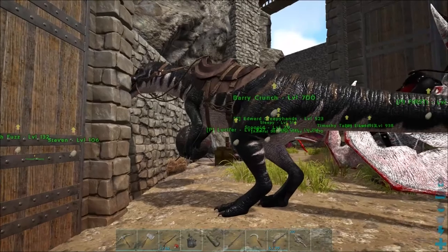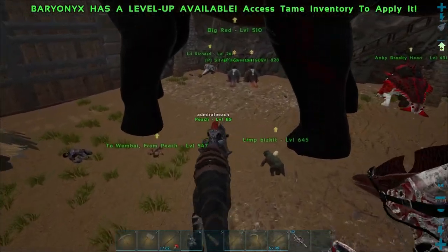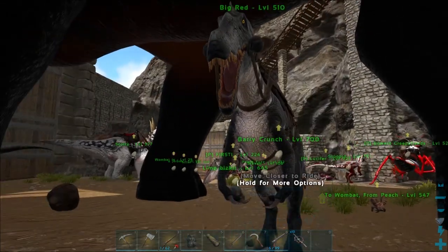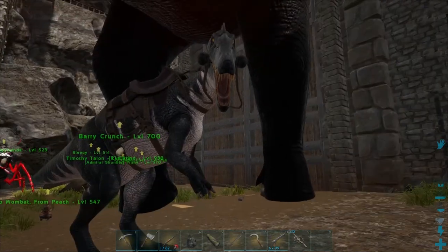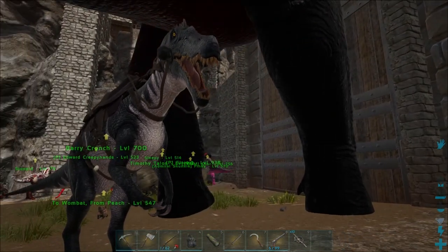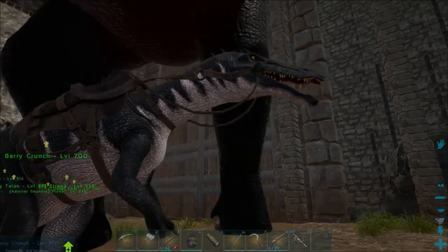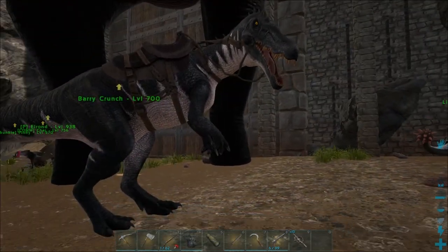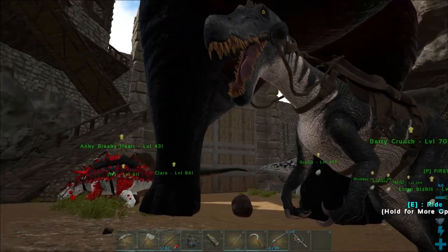Before we go, there's another awesome thing I want to show you — our Baryonyx! I had been talking endlessly about Baryonyx ever since I started on the server. They're really creepy looking but such amazing water dinos and we don't have a single water dino. I spent so long looking for a high-level one. Last night Ham found this guy and helped me tame it — he was 480 to start and we named him Barry Crunch. We knocked him out, fed him a sedative and some prime fish meat, and he tamed up super fast. I cannot wait to explore the ocean on Barry.